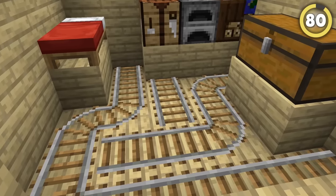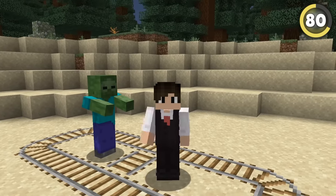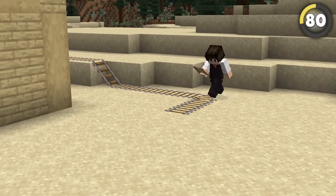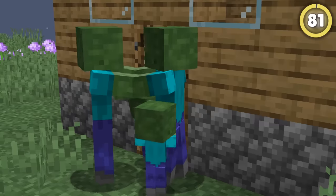Minecart rails also have the same effect and you can make cool patterns out of them — but they have a second effect that's even more interesting. Mobs see rails as completely impassable objects and won't ever walk over them. So if you surround your base with a railway, it'll be completely safe from the horrors of the outside world, and you get a fun little rollercoaster too.